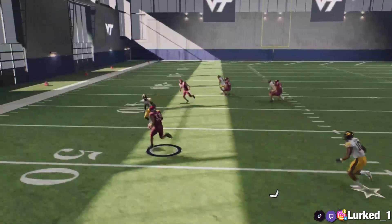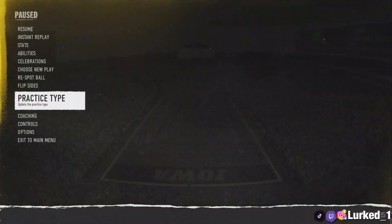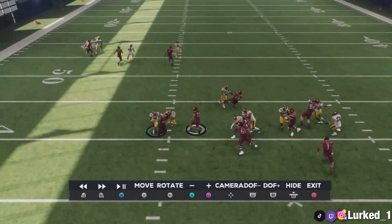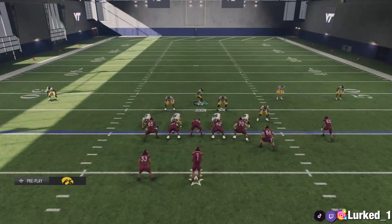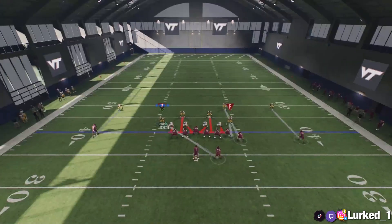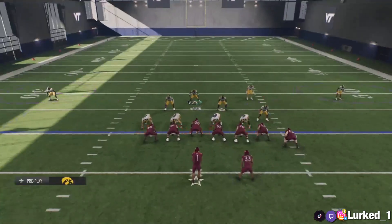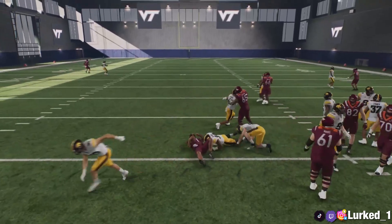Right here I actually messed that up — if we go to the instant replay I would have stopped it but I completely moved him out of the way by misclicking. But you'll see this play consistently stops the run every single time, especially if you know your opponent is running. I don't typically like running this if I don't know whether my opponent is running — that's where Cover 2 Man comes in, because it does a pretty decent job against runs too. But this is the run defense that guarantees a stop when you know your opponent is running.